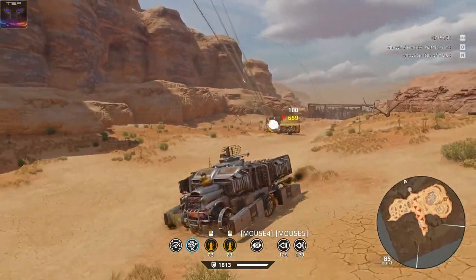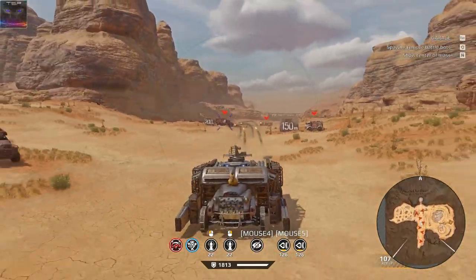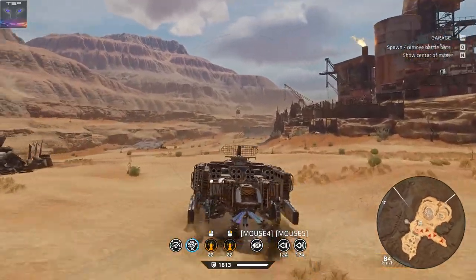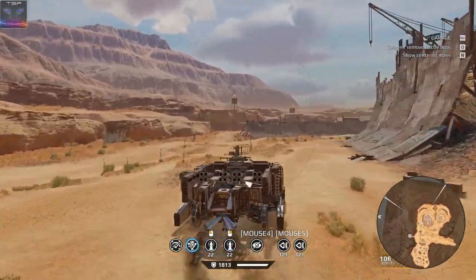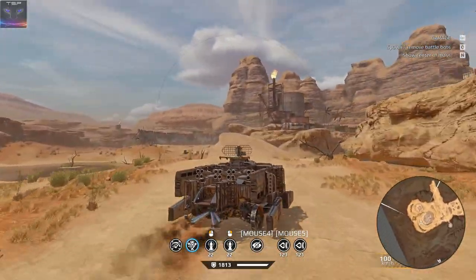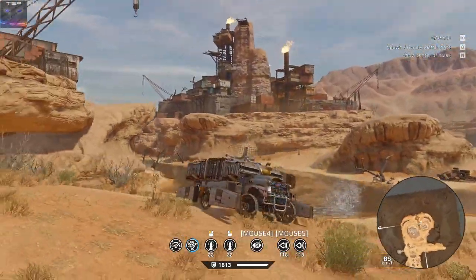I haven't properly tested this cabin but I will at some point to see if it works with two rats and stuff. And also this build doesn't flip like my previous Hurricane build. It's really fast, really good. The boosters don't really give you a speed boost because this build is a little bit too heavy for just two boosters — they are just for the damage. I'm gonna show you how well it does in a battle, so let's do this.